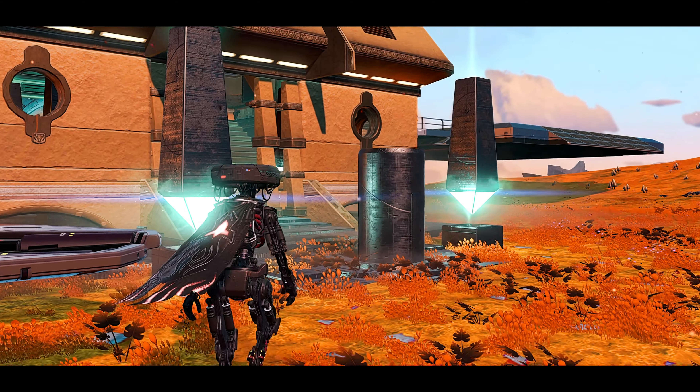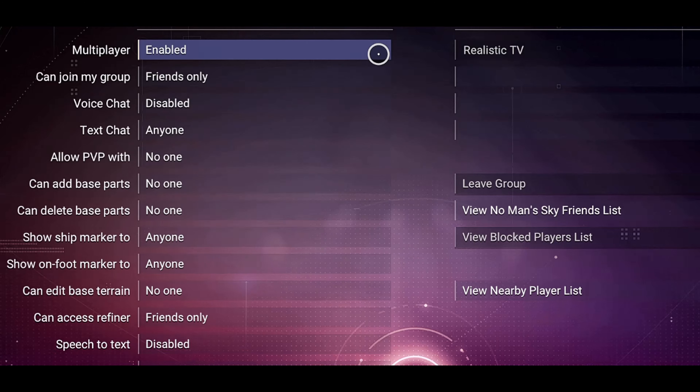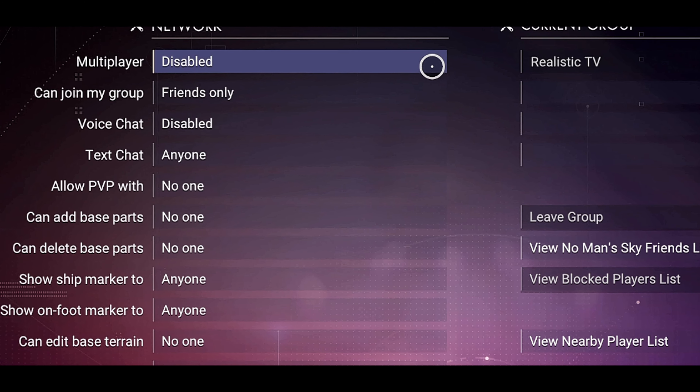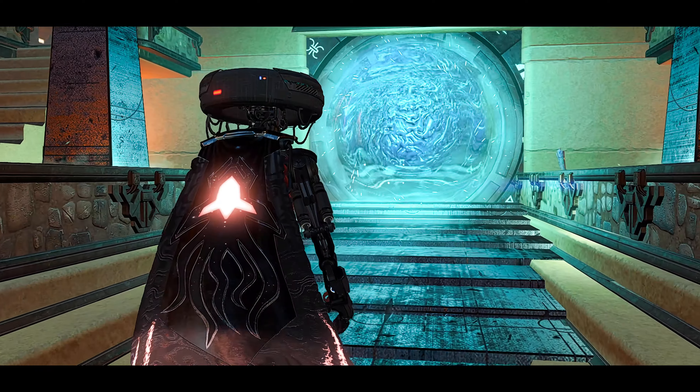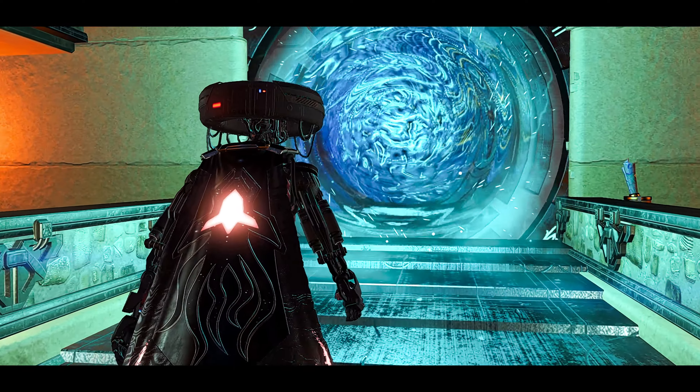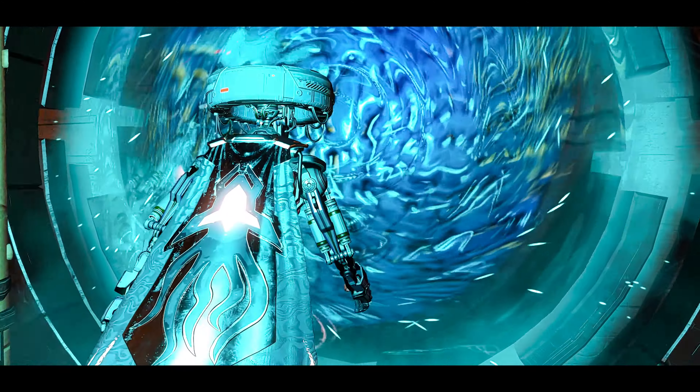I recommend that once you start this, you turn off multiplayer — just so there are no hiccups. Coordinates and portal address will be shown on every single ship, and credit for every single ship will be shown at the bottom of the screen.